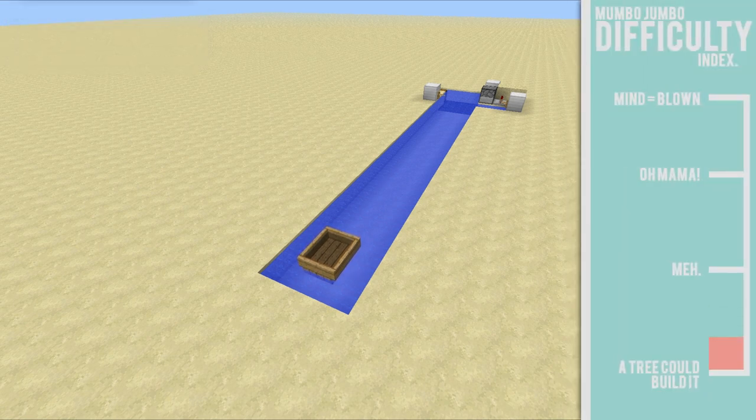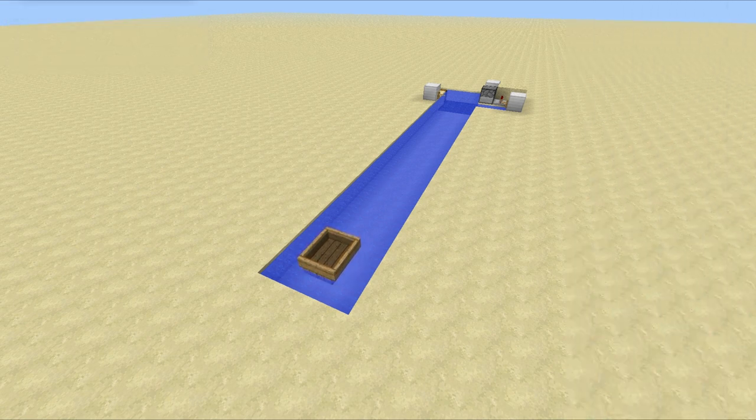Recently, boats and other transport items have been changed so that you can't break them while you're inside. Now although that does lead to some more interesting boat battles, it does mean that they're a little bit harder to get out of. You sort of have to hop out and watch as your boat careers off into the edge of the ocean, and that's no good. So what I've done is design a very simple boat dock that will break down your boat before it has the chance to hit anything, and you'll get the item, which is great.